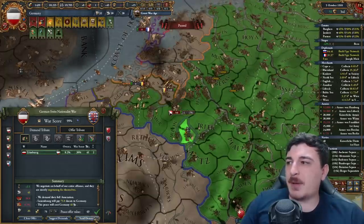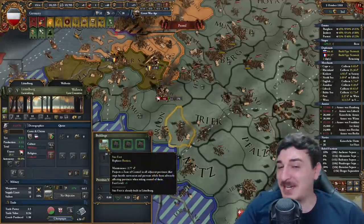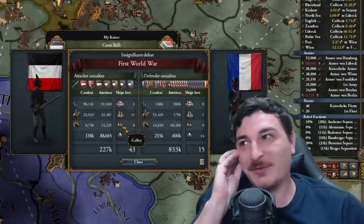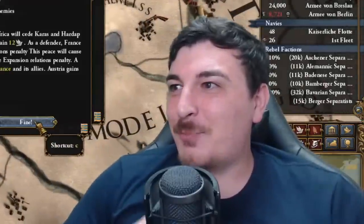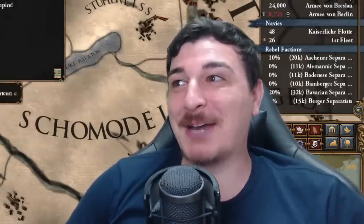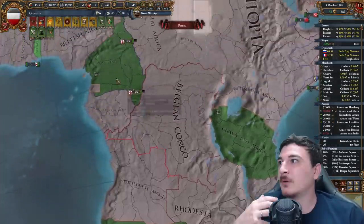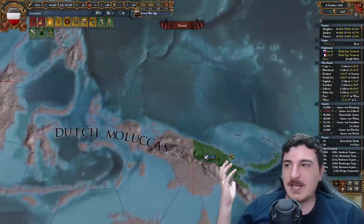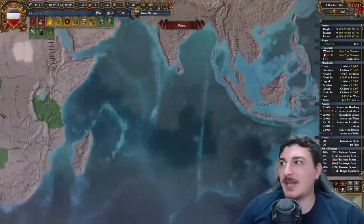Luxembourg, welcome to the Empire — very kind of you to bring in a level 6 star fort. Austria just peaced out the First World War. Are you kidding me? They gave away my lands! Did they actually give my freaking provinces away? They didn't give mainland provinces — looks like they gave some of my colonies. They gave away provinces in the south of Namibia, and I think that's it.